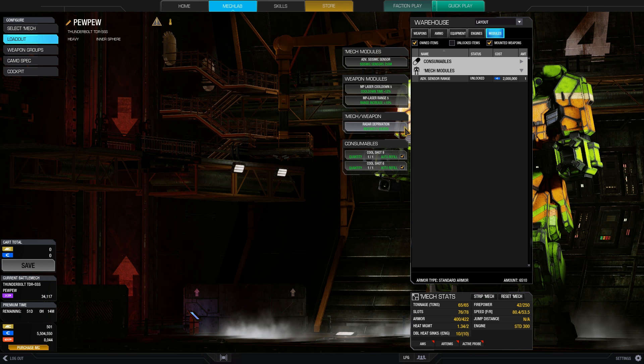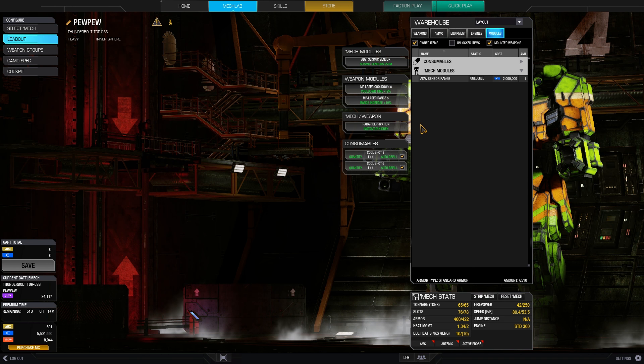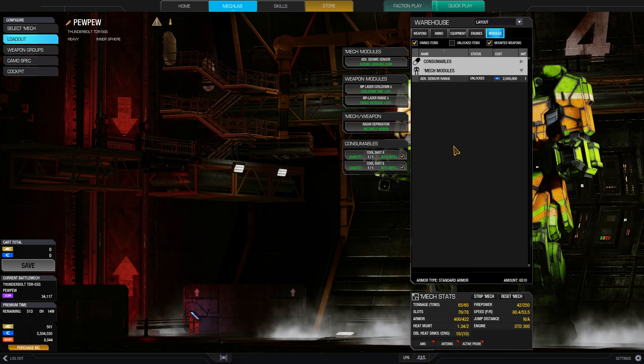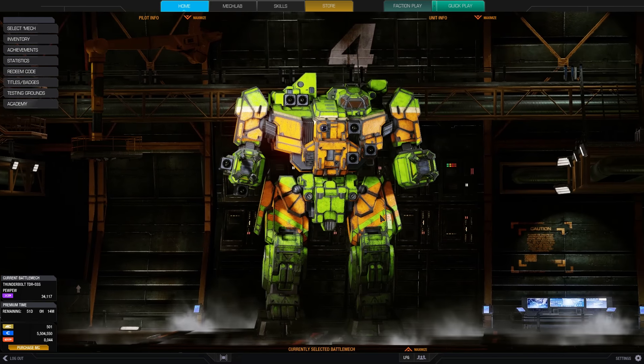In close range brawling builds I like to have a radar deprivation module and a seismic sensor, because I like to know what's going on around me, and if I need to get out I want to hide for a second — that's where radar deprivation helps a lot. For consumables I took two cool shots. I really like these emergency buttons because sometimes you just have to keep up the shooting. And that's the 7 medium pulse laser Thunderbolt.